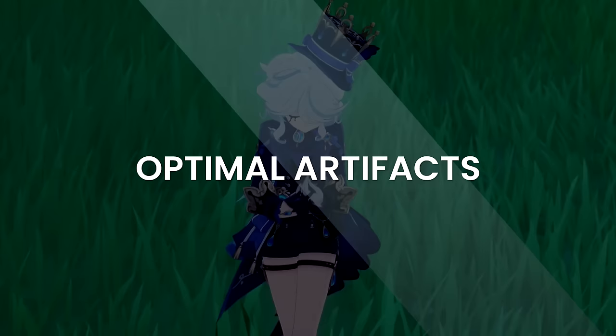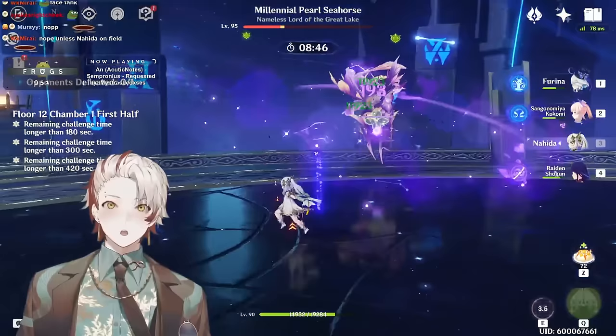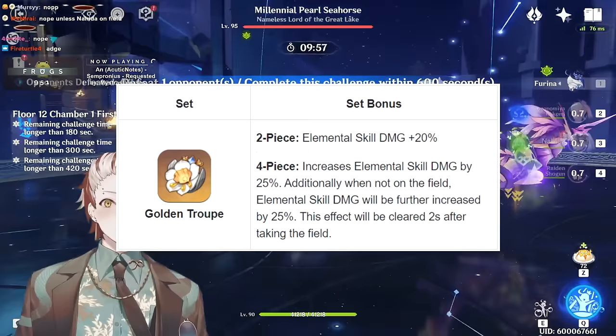Artifacts. Have you been farming the Fontaine domain? Well, if you haven't but you have Furina now, you will be. She'll use the Golden Troupe, and then any DPS you pair with Furina — or recently pulled Fontaine limited characters — will use the Marachaussée Hunter set. A 2-for-1 deal where you farm a dungeon for more than one character. Unfortunately, other 4-piece sets are not nearly as good and should be considered only as stepping stones or temporary builds before Golden Troupe.